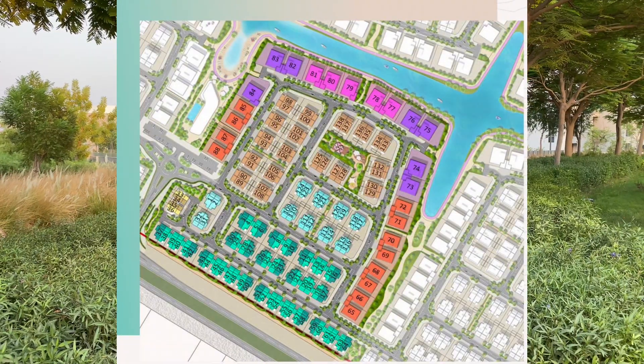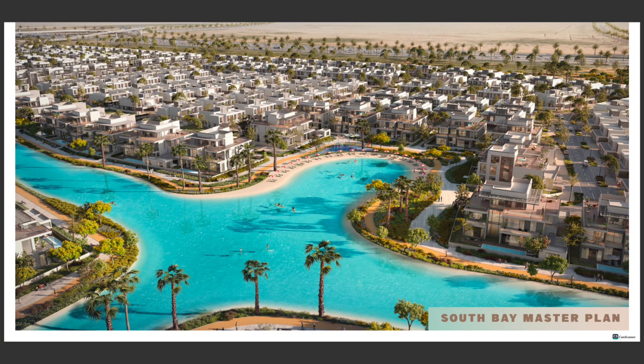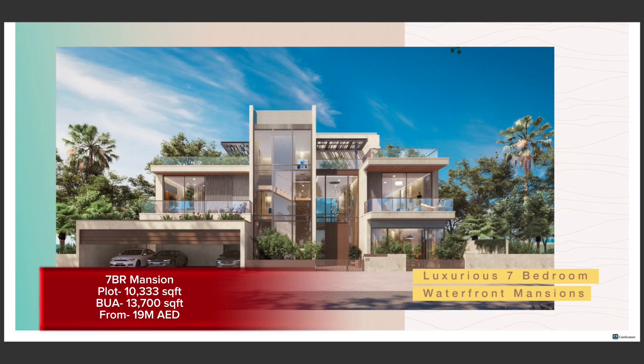Finally, we have the massive seven-bedroom mansions. These are on the corner side because they have very good views towards the other side of the Crystal Lagoon, and their sizes are bigger as corner units. Prices for the seven-bedroom mansions will start from 19 million dirhams.